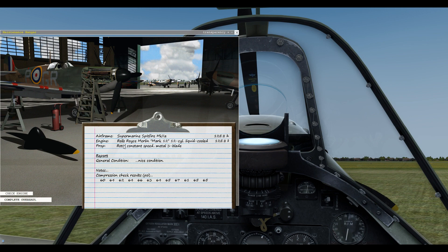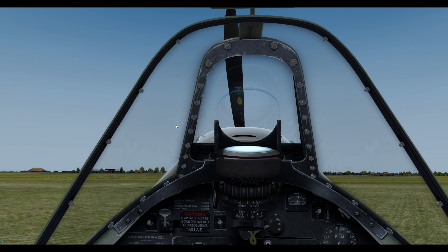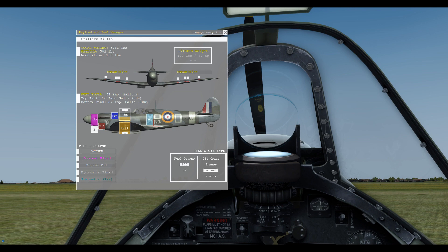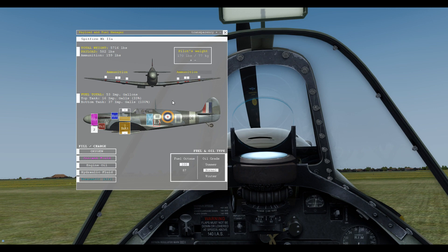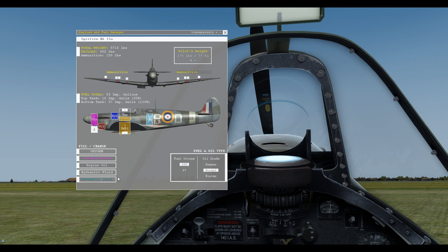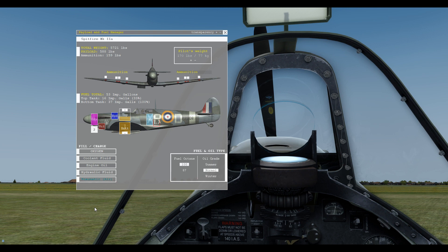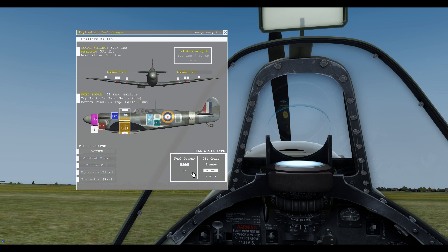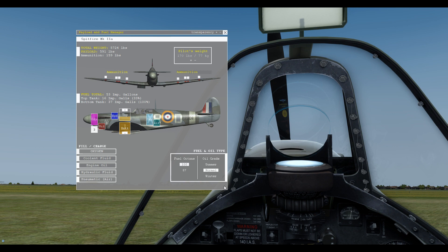For refuelling and resupply, we go to the payload and fuel manager. You can even load ammunition in — you're not going to shoot it, but it adds extra weight to the aircraft, simulating that extra mass. You can top up your glycol, engine oil, hydraulic fluid, and pneumatic air. We've got Coffman starter cartridges — we've got two left from earlier, so let's top that up to three. Over here we can change our fuel — in the Mark 2 we're running 100 octane. We can also change our oil grade from summer, normal, or winter. All these things do have an effect on the aircraft — it's incredible how detailed this model is.